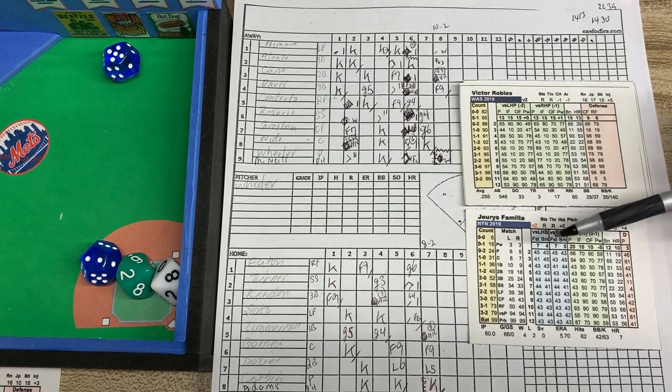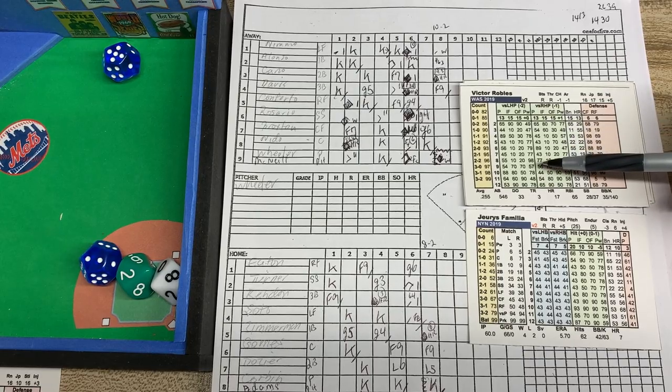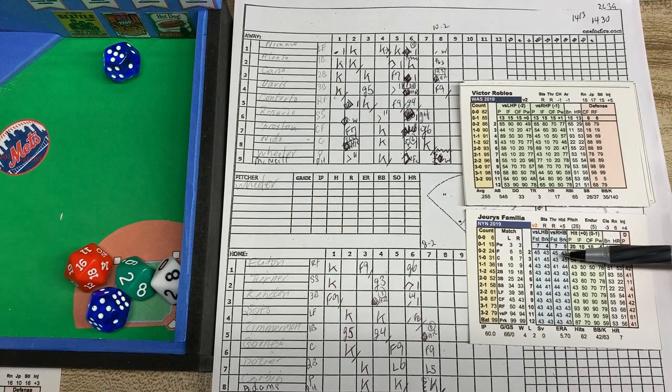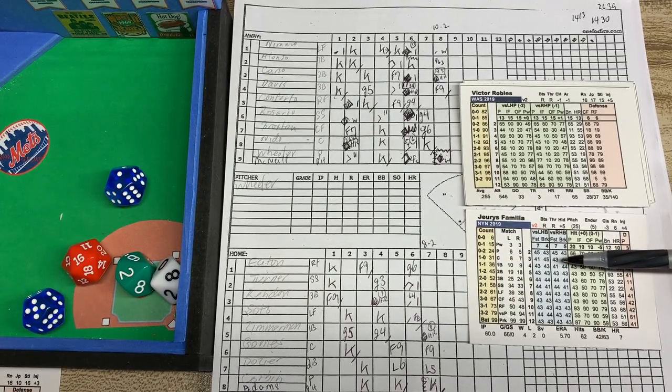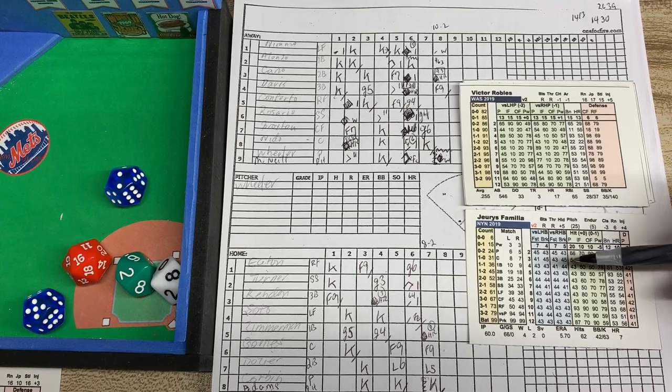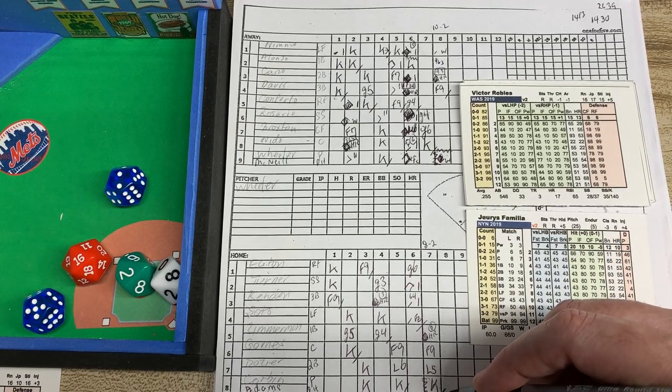So it becomes a fastball: 7 versus the right-handed pitcher is 13 minus 7 equals 6. We roll the D20 — that's a 16, so the pitcher wins it. We read off the pitcher result — we rolled a 7 again, and that's going to be a walk. A 44 is a walk. So Victor Robles starts the inning with a base on balls. Familia did have issues with control in 2019.